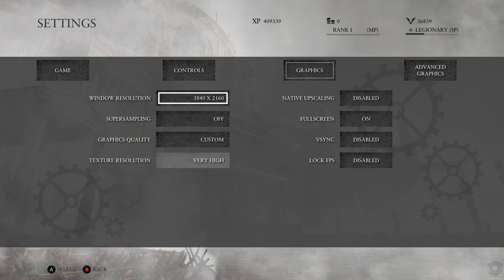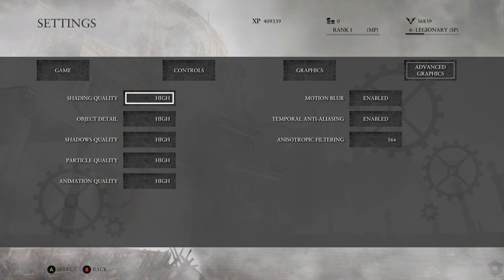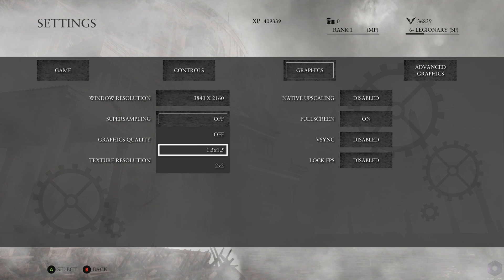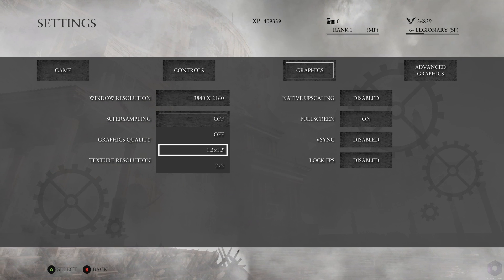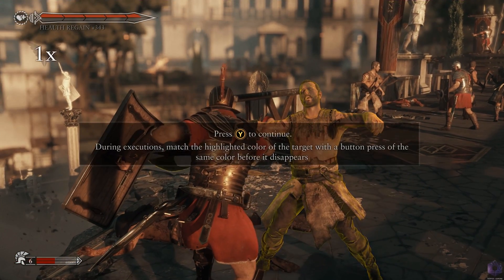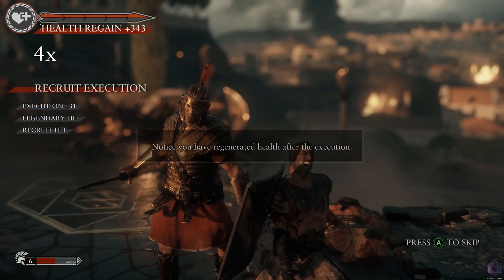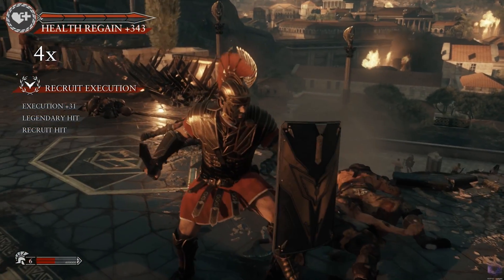In order to test the GPU, I've set all the graphical settings to maximum and left super sampling off. In the second part of this test, I'm going to increase the super sampling to 2x in order to render the game at 8K resolution but display it at 4K. This means that our Tesla P40 will be stressed as if it was running the game at 8K resolution.